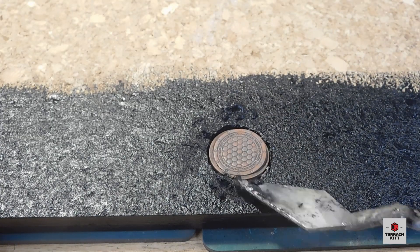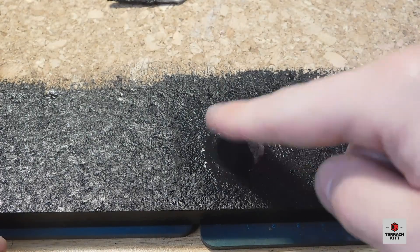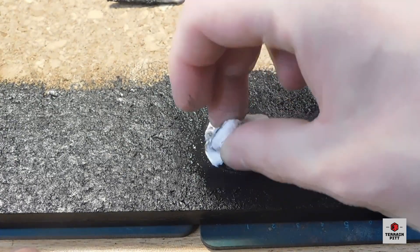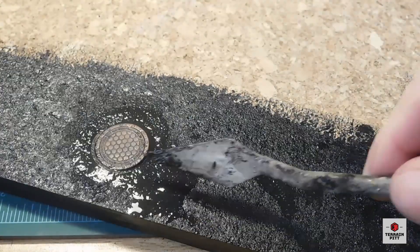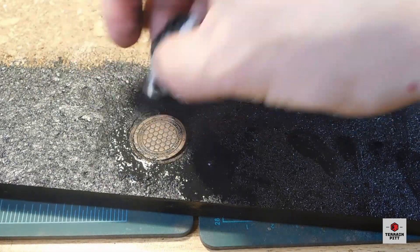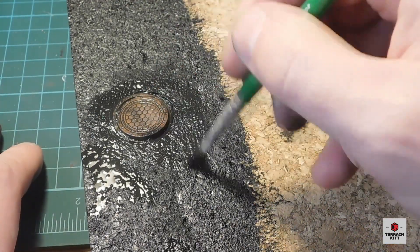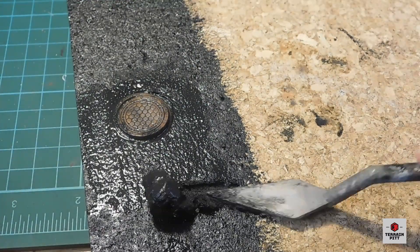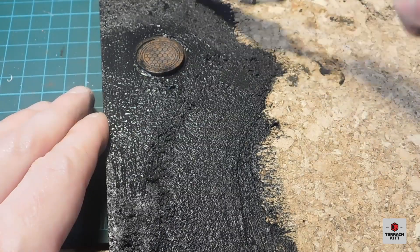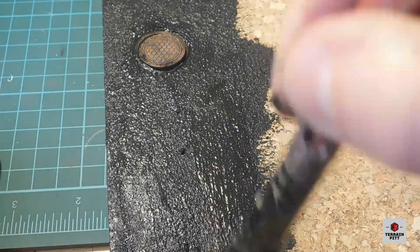I then apply a layer of the asphalt texture over the road surface. Once I've applied the texture, I smooth it out using a large wet brush.